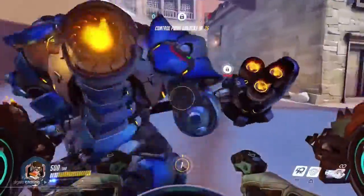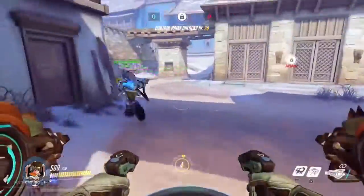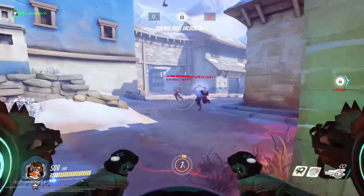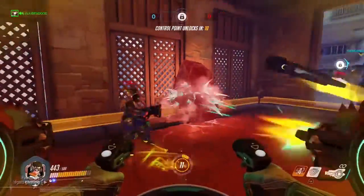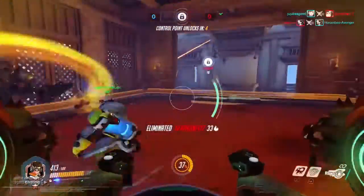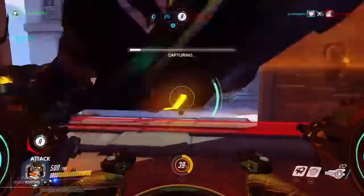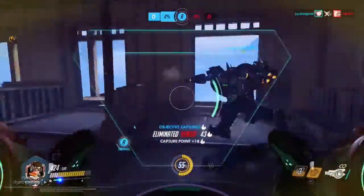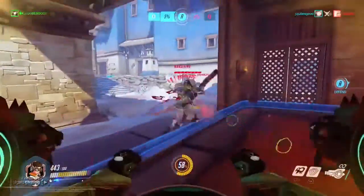For this particular control point I think it's really important for your team to get there ASAP, because it's a lot easier to hold this point if you have the control point behind you. It's really important to have a Lucio on your team for at least this point, and it's pretty useful to have D.Va as well because she can do DPS at the checkpoint and get there quickly with her boost.